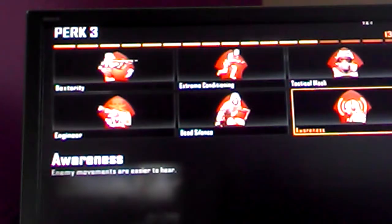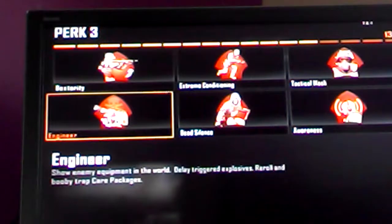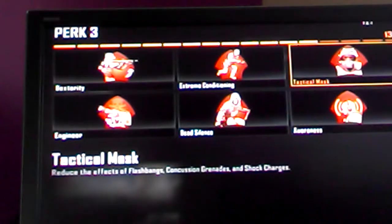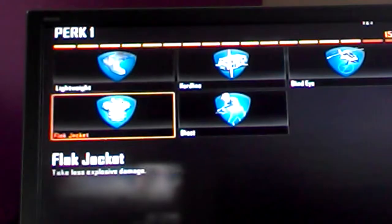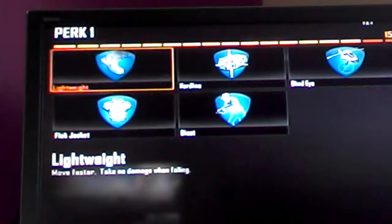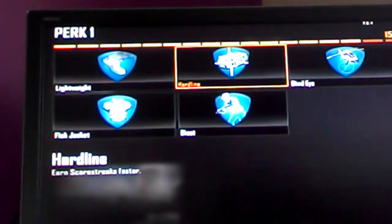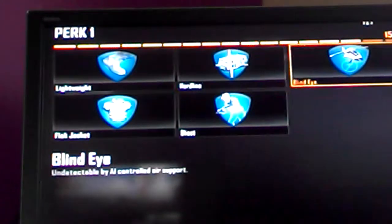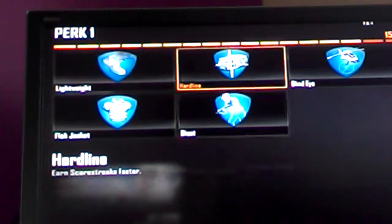This perk is for enemy movements — you can hear them. This one is move silently. Then there's show enemies on radar and all that. So I'm going to pick that. Then I'm going to put Toughness. You can mix these two: that one's take less damage, that one's move faster, that one's get scorestreaks faster, and this one is so you can't be seen on air support. This one means you cannot be detected on UAVs and stuff. Here I'm going to pick so you can get stuff faster. Okay so we'll start this match.